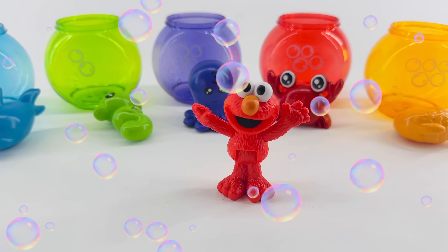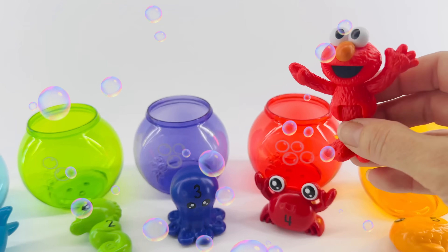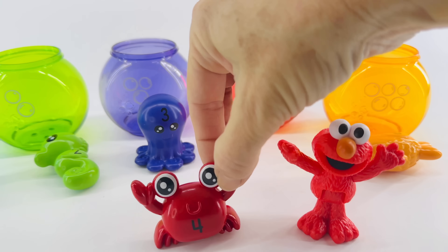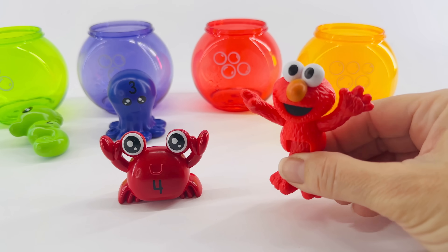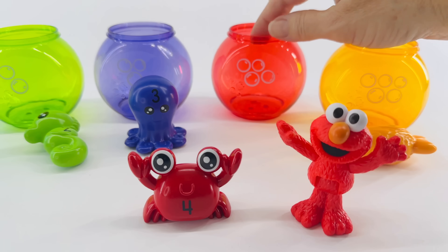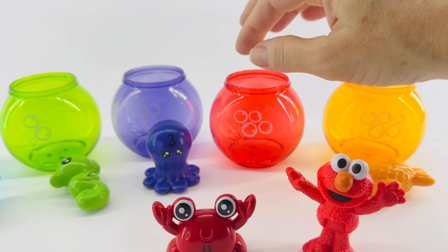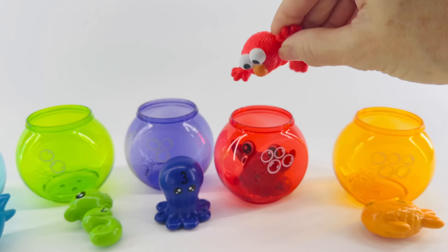Elmo wants to go swimming. Which one of these fish bowls should he swim in? Of course, he's going to want to swim in the red one — just like Elmo, he's red. But who's this? It's a new friend, Mr. Crab. If Elmo wants to swim in Mr. Crab's fish bowl, he needs to help him count to four — those are all the bubbles on his bowl. One, two, three, four. Good job! Now Mr. Crab will let Elmo swim in his fish bowl. There he goes — he's having fun in the pool.